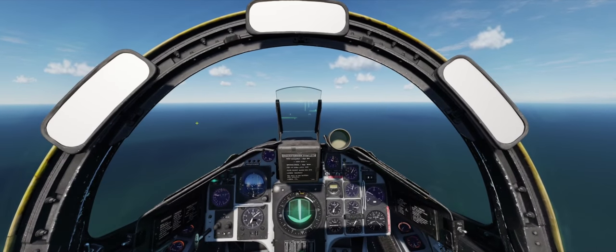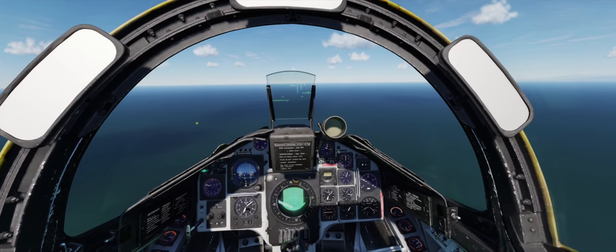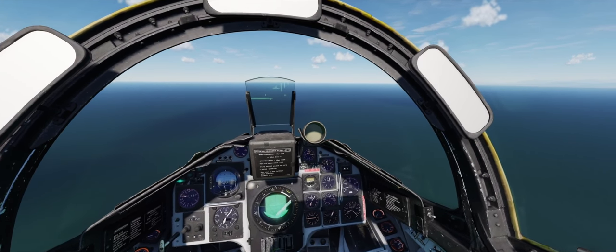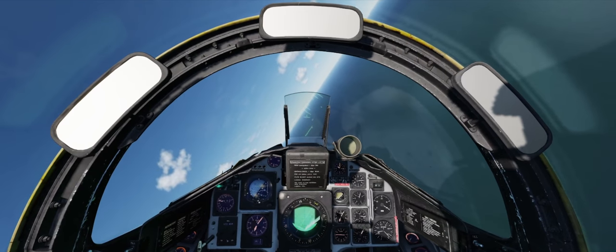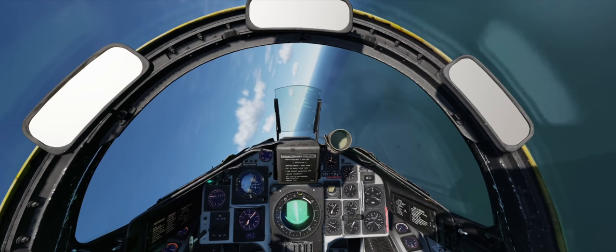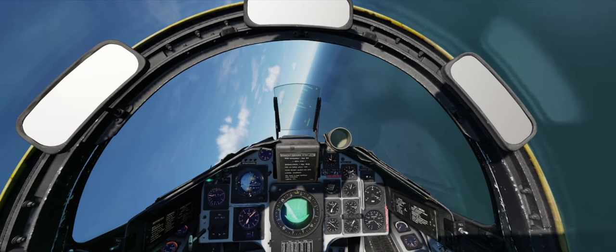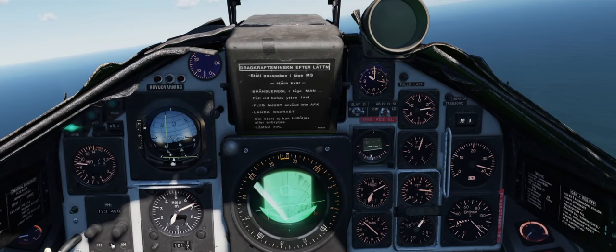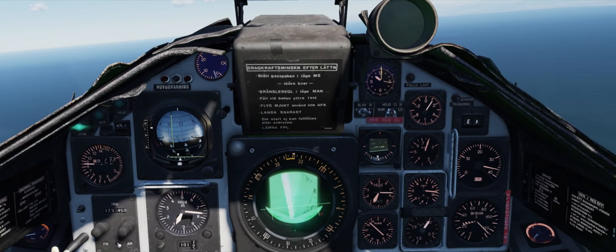We're going to turn on the radar and select waypoint 3, which is our target waypoint, and head straight towards it. Hopefully we'll pick up the destroyer fairly quickly — and I do believe we have. I'm going to adjust the target waypoint a little bit, and we can clearly see the destroyer on the radar scope.